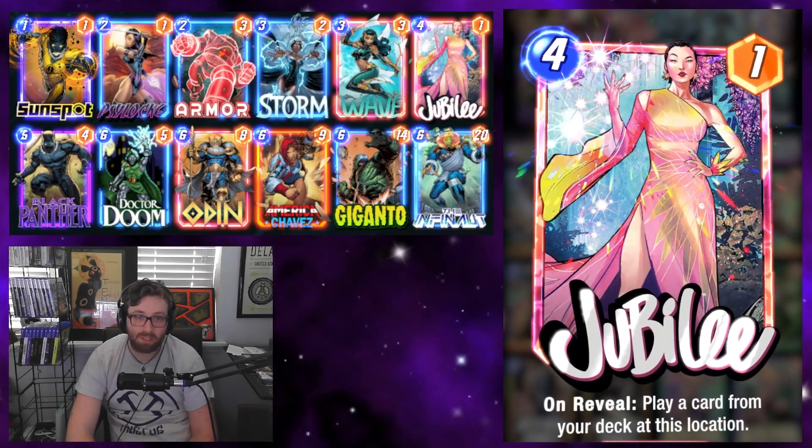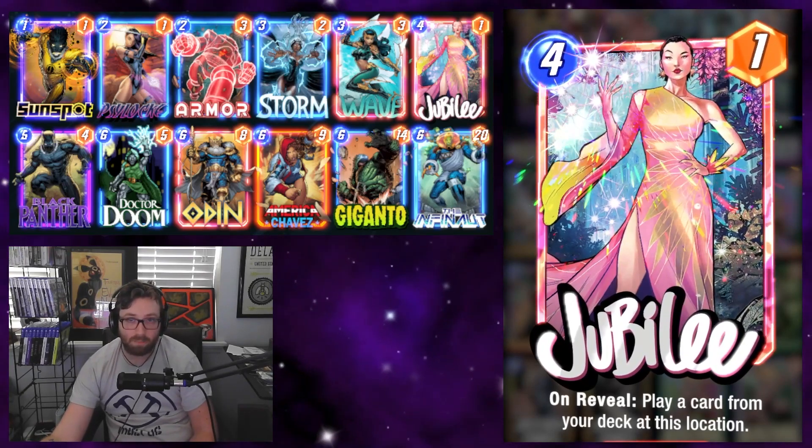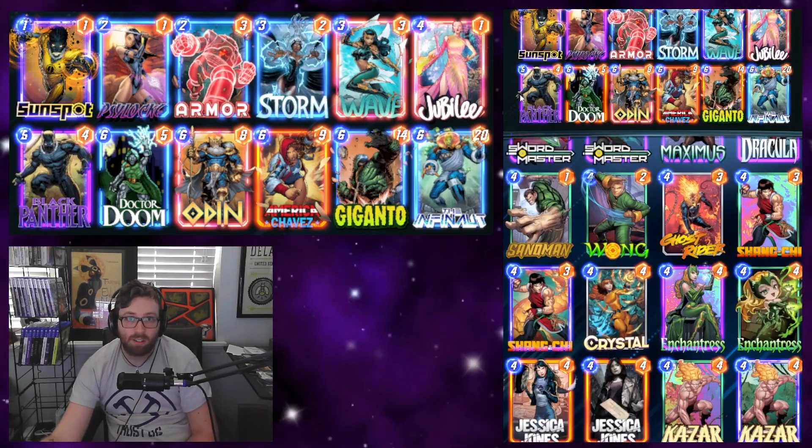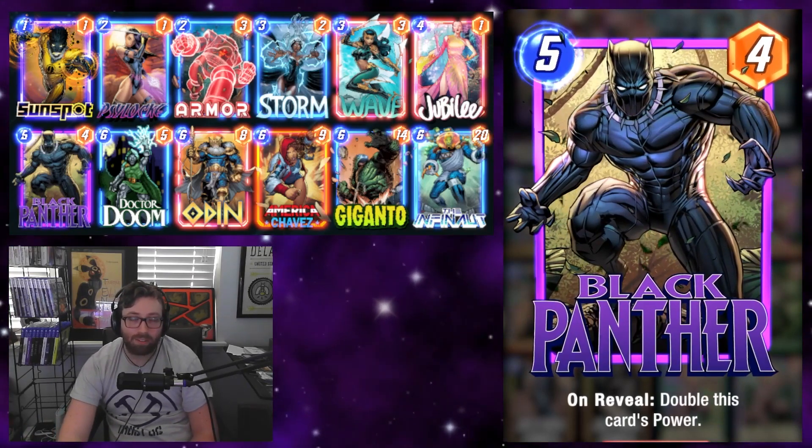Then Jubilee - she's just a mainstay of any 'cheat big things into play' deck, absolutely core and a big reason why we're playing a deck like this. She's basically our third main ramp piece. Our solo five-drop is of course Black Panther, and he's actually been pretty impressive in this deck.